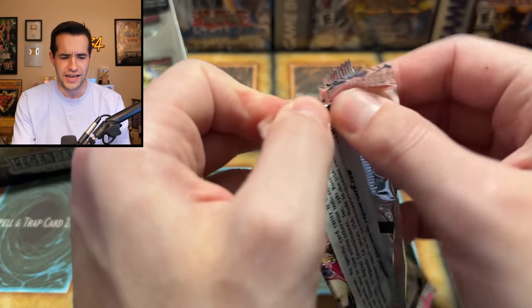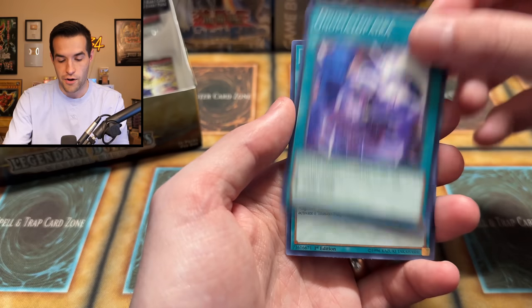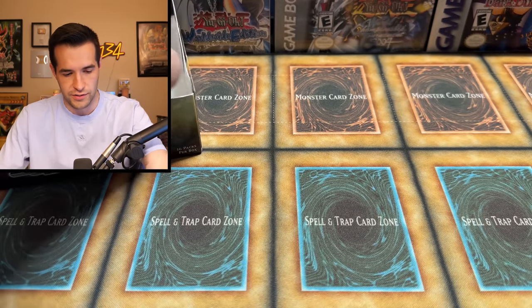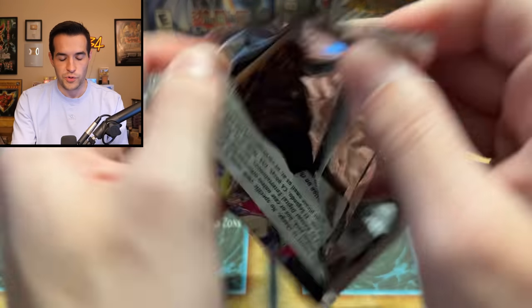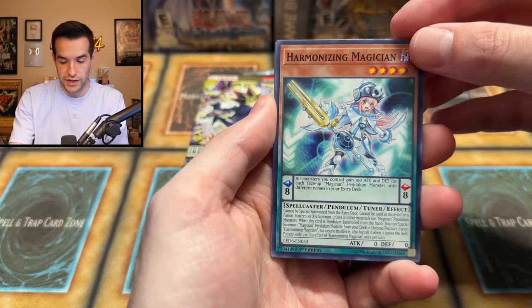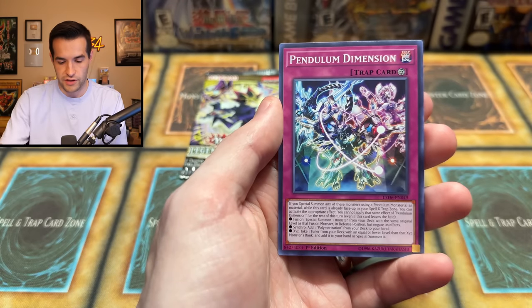Three packs left — I told you I'm bad at estimating. We have Jet Synchron, Pendulum Sorcerer, Automata Para, Illusion Magic, and Magician of Dark Illusions. Down to two packs. Nicholas, we've gotten one good pull, but we really want to get you something crazy to end it off. Two packs left — what a beautiful looking set, just the artwork is really cool.